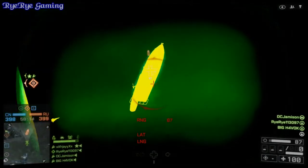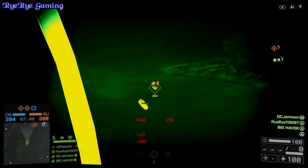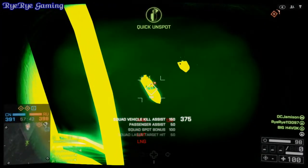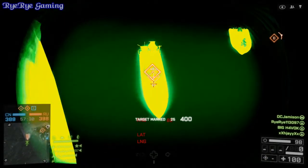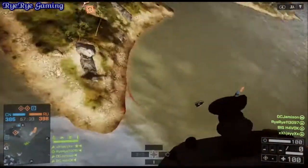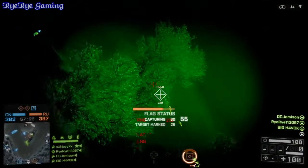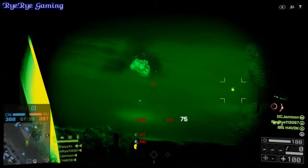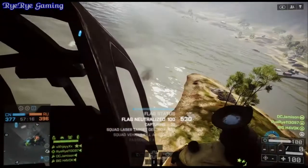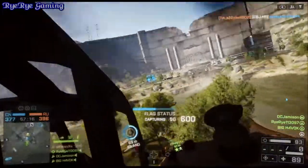Before I get into the particulars of how to run each class — the pilot, the passengers, and what you want on your Scout Helicopter — I want to explain what you're seeing here. Basically, the pilot is going to be using the guided missile, and instead of having two engineers as passengers, you're going to have one engineer and one recon player. That recon player, as you see me doing here, is going to be spotting with the PLD laser designator, much like how Scout Helicopters worked in Battlefield 3.